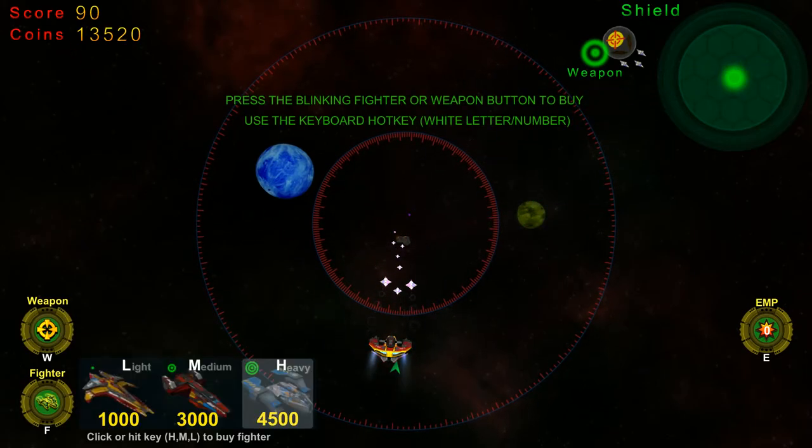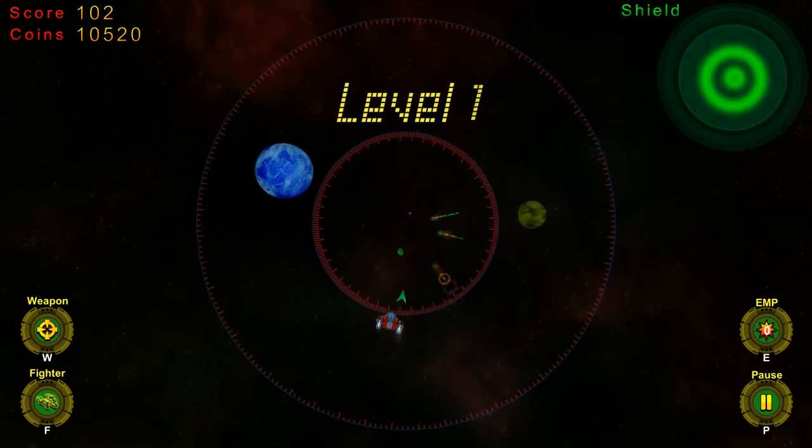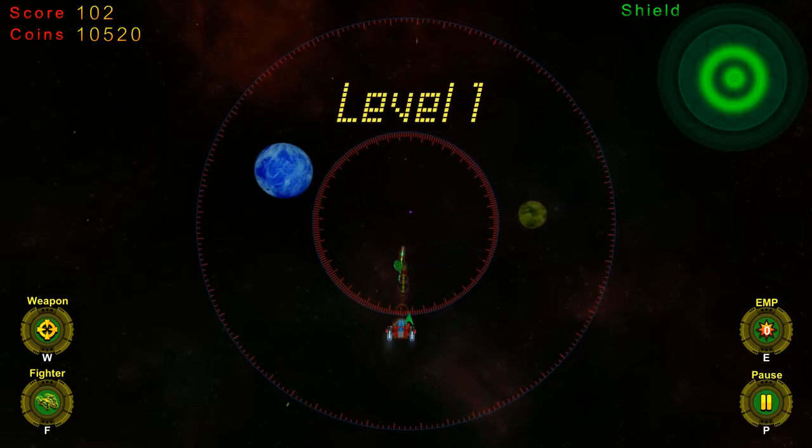We've got a few upgrades, and I can buy a new medium ship. Now we see here this little green circle — that indicates the level of your shields. So as you take hits, your shields diminish, and then your health goes down and you die. The bigger ships offer you more shield rings, but they also offer different types of weapons.